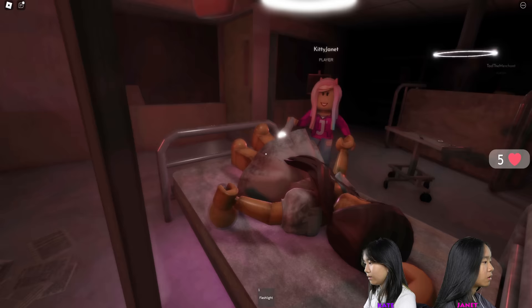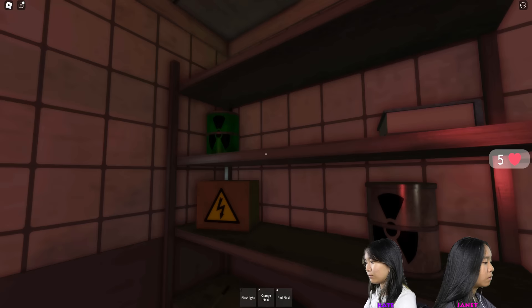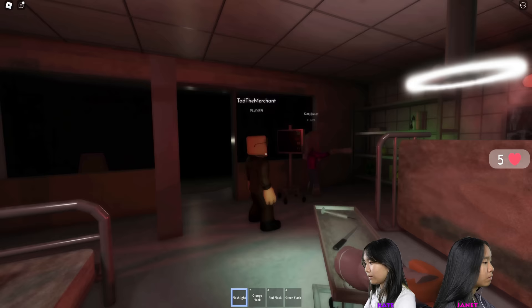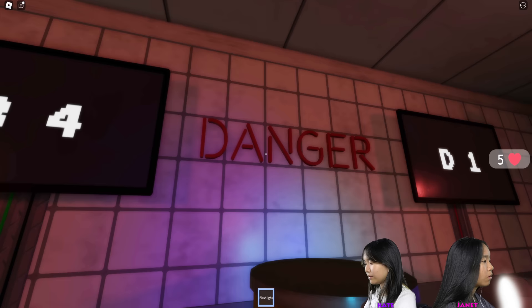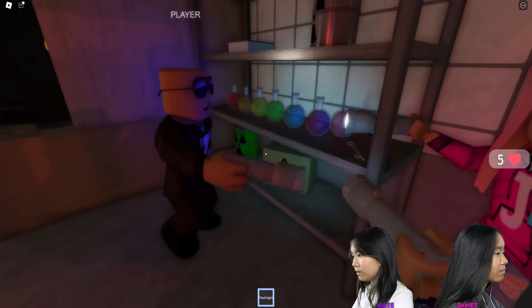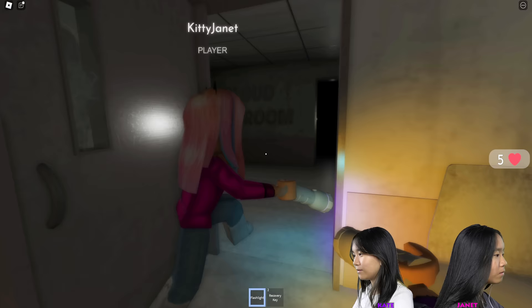That doll got us — a flask, orange flask. Let's go pick up the other flasks. I got a red flask. Put them here — orange, red, green. One of us dropped the key. I found it — recovery key. Is that the next room? You go first.